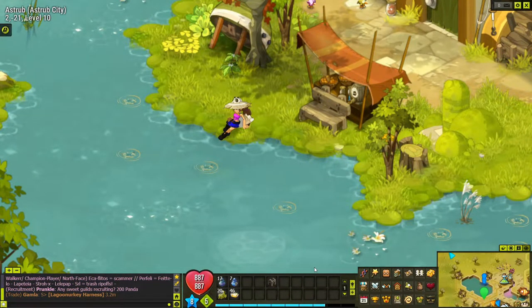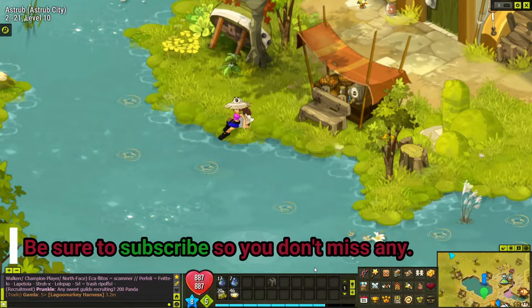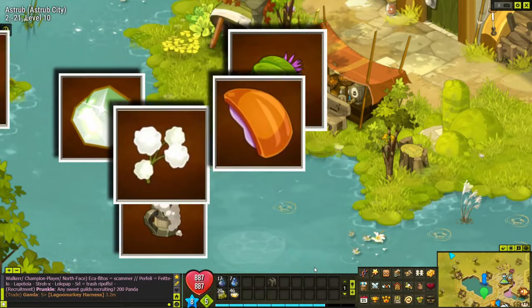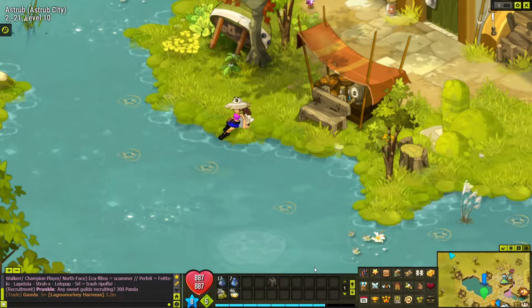Hello and welcome back to another how-to-make-commas fighting-mobs video. Sometimes the hardest part is figuring out what to fight to make money. Just because something drops a lot of resources doesn't mean it's worth anything. This video is going to show you where to spend your time and effort to level and get the most bang for your buck.